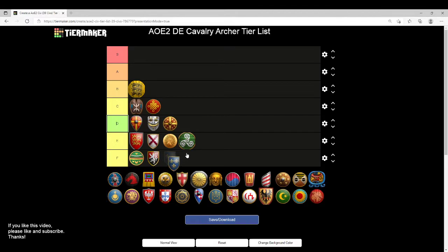Franks are going to wind up in E tier. You get a bit of an HP bonus, though it's not as good as Bloodlines, which you'd be missing — so you're not compensated equally. And then you're missing Bracer, Thumb Ring, Parthian Tactics, and the last armor. Honestly, if it weren't for getting a little bit of that HP bump, I'd put them in F tier. They're pretty bad.